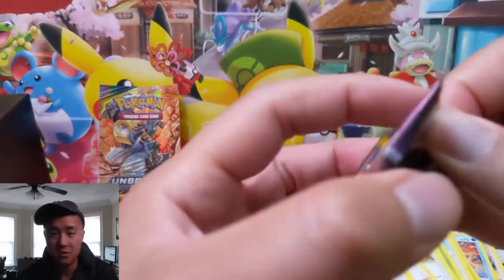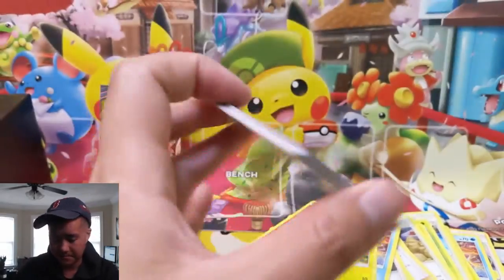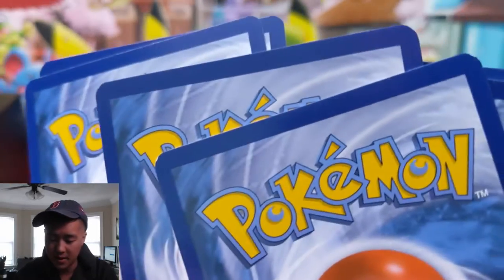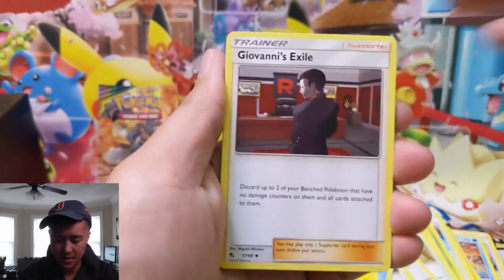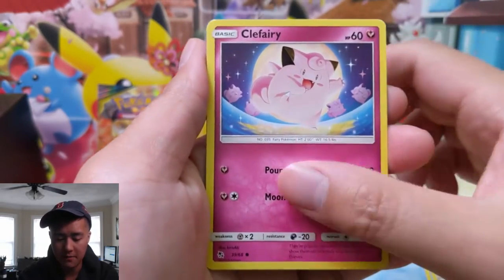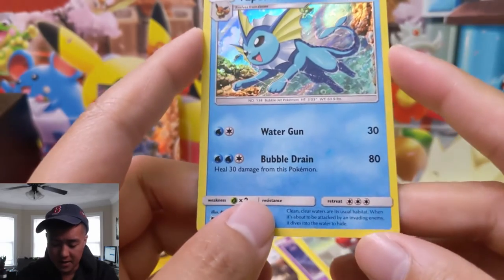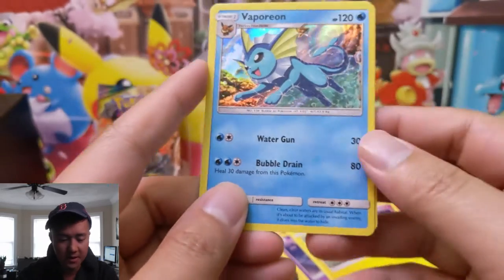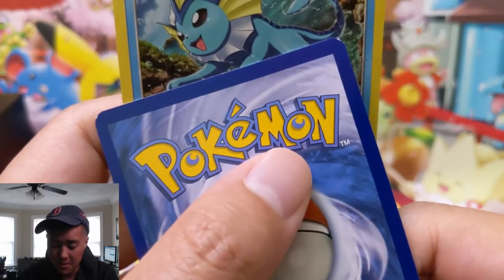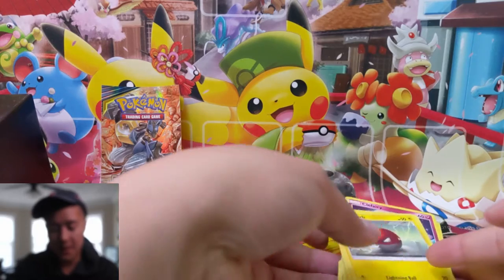Last pack — motorcycles going on outside, if it's really noisy I apologize, I did open the windows because it's nice and cool outside. Last pack magic here we come — oh, there is a nick on that corner. Nick on this corner as well. Giovanni again, Lt. Surge, Koga, we got all the supporters. Slowpoke, Clefairy, Koffing — Vaporeon foil. This must be from the family game thing because it's a super vanilla card. And then a Clefairy. If this were the Charizard that would be super bittersweet with all those nicks, but it wasn't anything special.